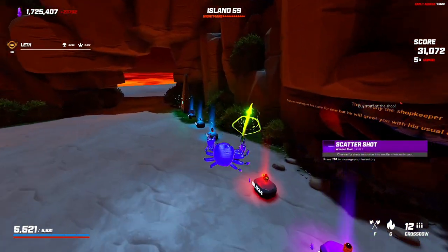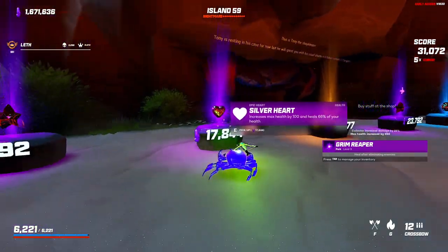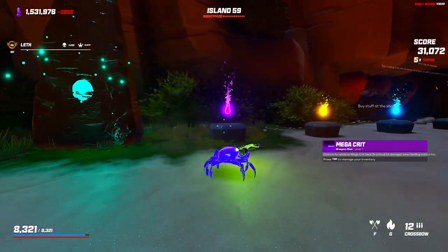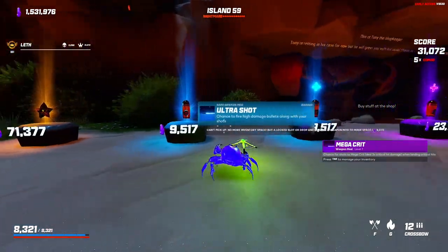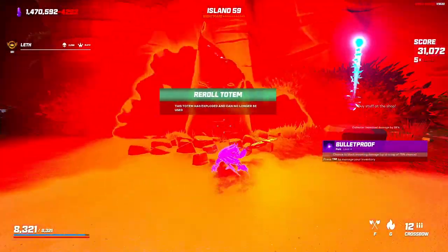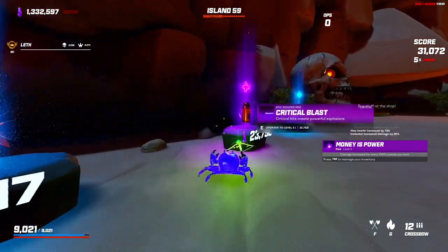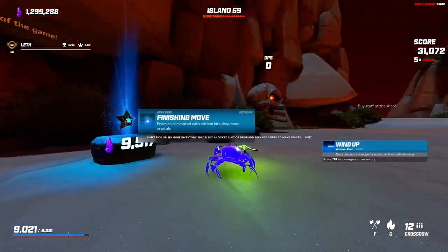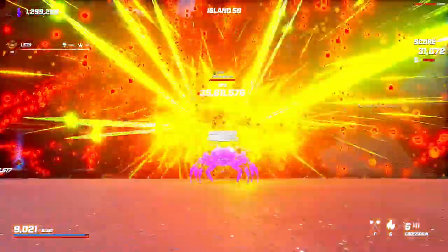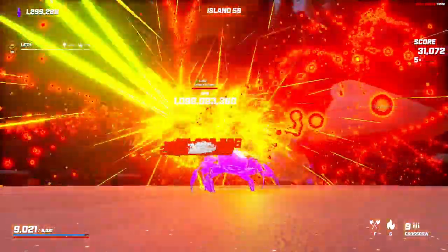Should I buy scattershot? I mean I have a spot for it. Grab the health, grab grim reaper, grab the health, grab the gemstone. Mega crit is literally useless — I've discovered that five times. Rapid fire, mega crit. Vitality, sharpened axe. Money is power. Critical blast, wind up. I'm sure we can get to a billion here — there's a billion.